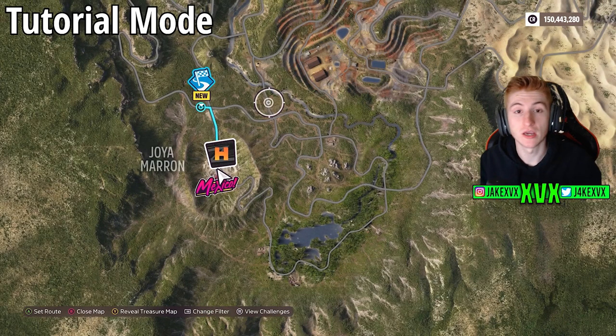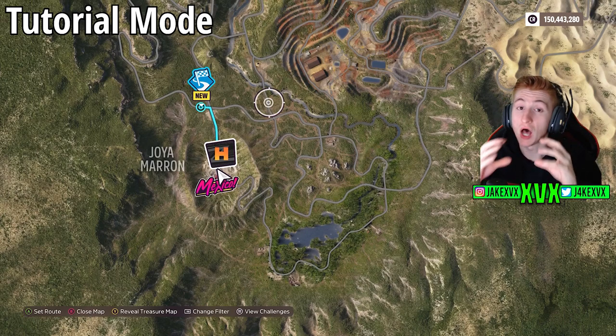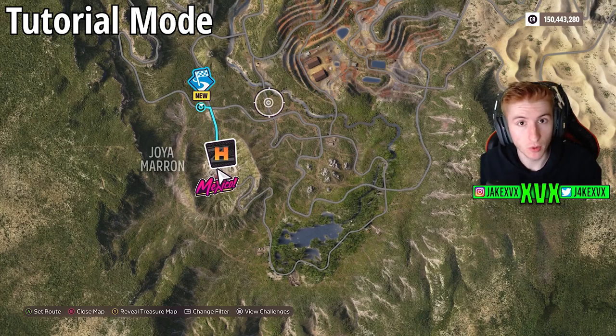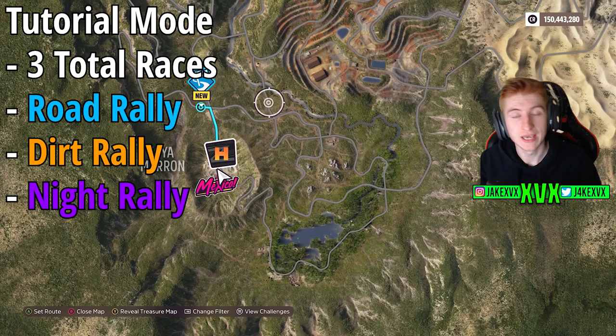With every Horizon game and every Horizon expansion, there is always a tutorial section at the beginning that you can't break out of — you have to follow the game's tutorial. Once you are past the expedition and the initial drive, you have to do a total of three races. There are three different types: Road Rally, Off-Road Rally, and Night Rally. The game will force you to do at least one of each category before you can explore freely.